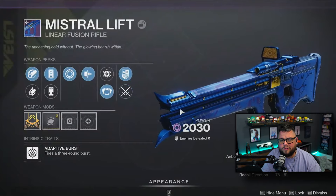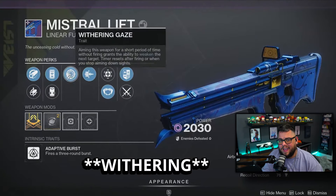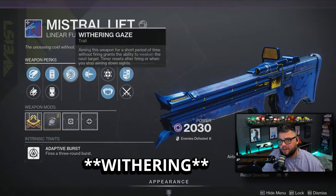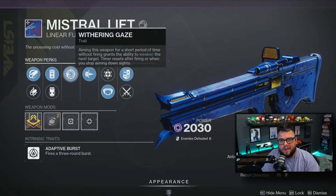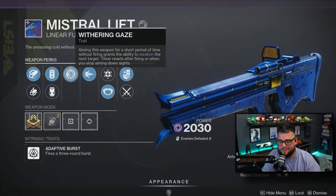They also gave us a close-up look at the new Linear Fusion Rifle. They have a new perk for it called Whispering Gaze, which is going to kind of act like a Whisper of the Worm, but on a Linear Fusion Rifle. I'm not sure how I feel about this — make sure you guys leave some comments down below and let me know what you think about the new Linear Fusion Rifle.